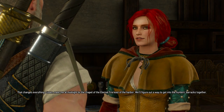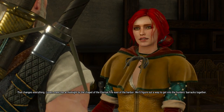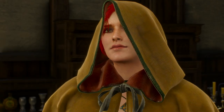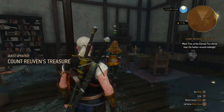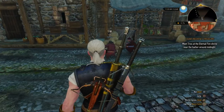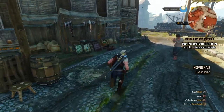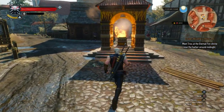Listen - meet me at midnight by the Chapel of the Eternal Fire, east of the harbor. We'll figure out a way to get into the Hunter's Barracks together. See you then - stealthy mission. So we're still doing the quest for Count Reuven's Treasure. Meet Triss at the Eternal Fire Shrine near the harbor around midnight. So let's get to that place and then we'll meditate until midnight. We're at the Eternal Fire Shrine, which is where we need to meet Triss. All we need to do now is meditate and wait until midnight.